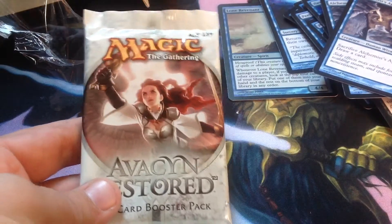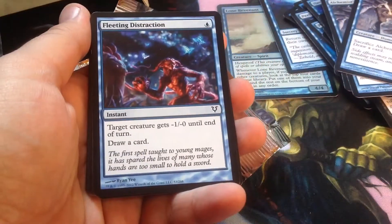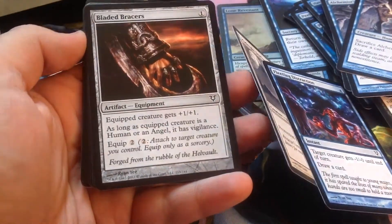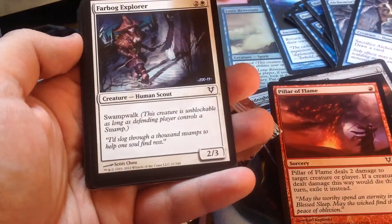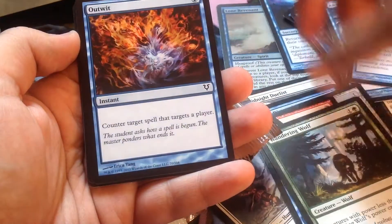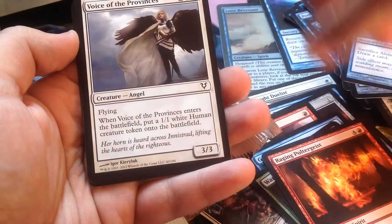And we go ahead and open our booster pack. Let's see what we're gonna get. Fleeting Distraction. Midnight Duelist. Bladed Bracers. Pillar of Flame. Farbog Explorer. Ghastly Snatch. Wandering Wolf. Outwit. Raging Poltergeist. Voice of Providence.